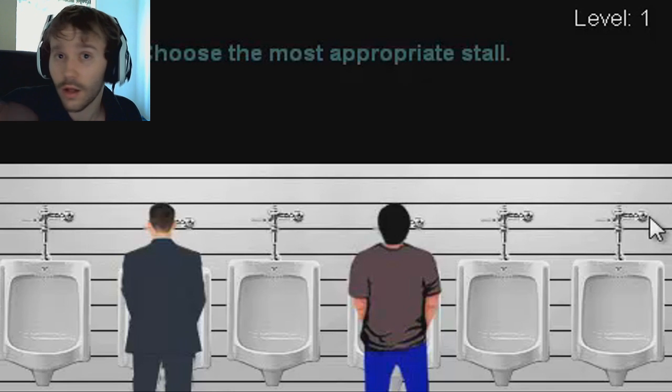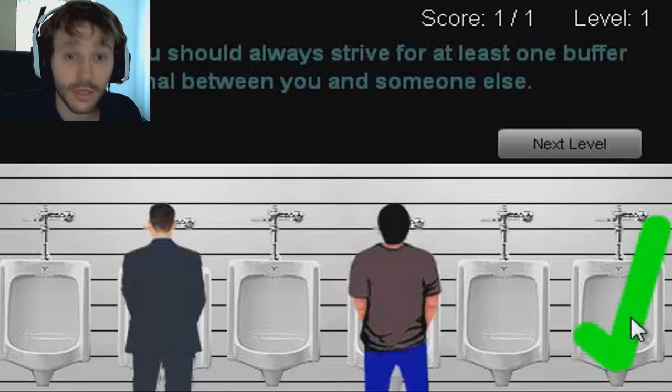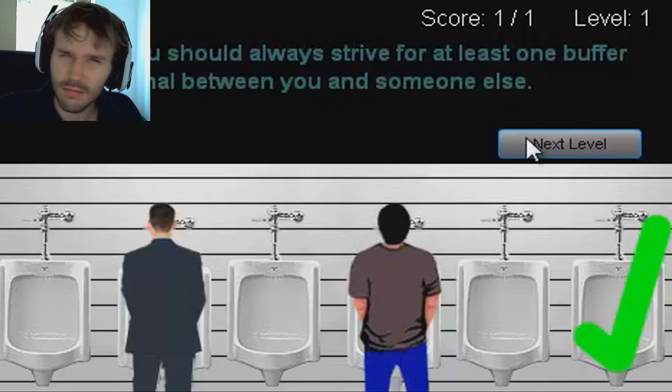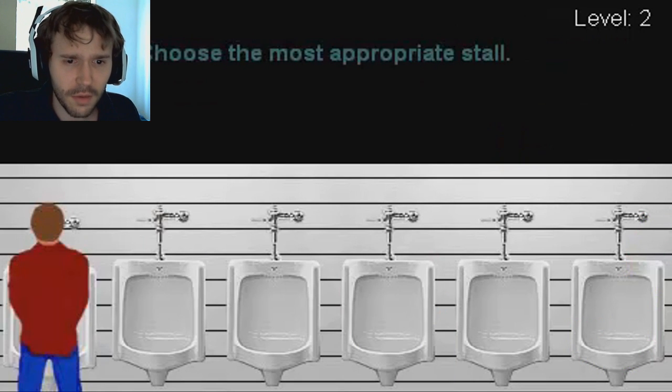If there's a choice where you don't have to stand next to someone, you don't really stand next to them. I'm probably gonna pick the stall on the right, it seems appropriate. Great, so we've got the first one right: 'You should always strive for at least one buffer urinal between you and someone else.' Keep it simple — what a strange game.